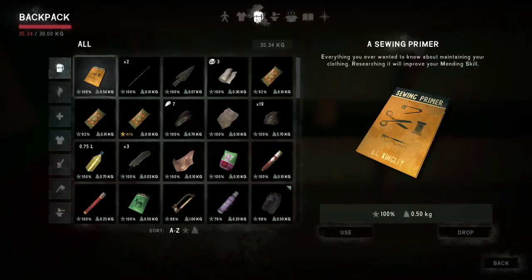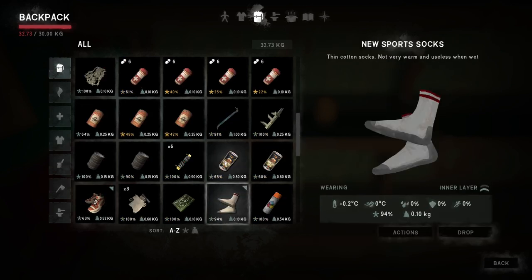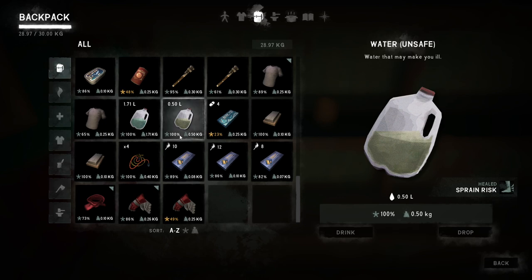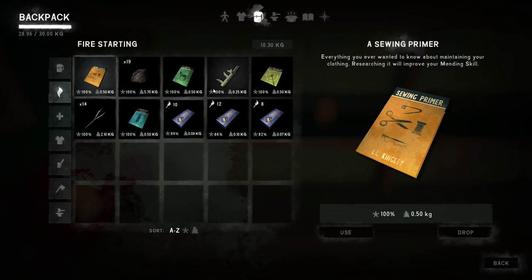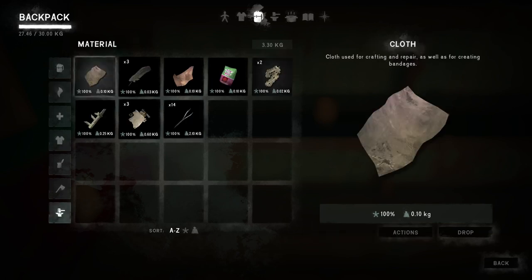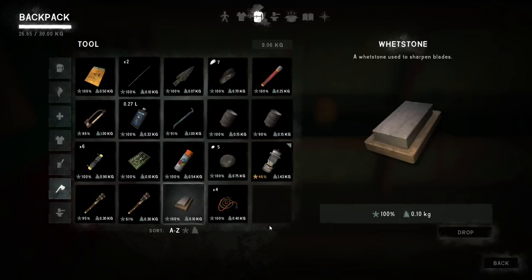I'm just going to drop a few things while we're here because we are going to take our time in this region, so I don't want to be carrying around weight unnecessarily. We've got quite a few things here - like a book. I'm going to drop these and focus on the sewing one for now. Drop that, drop that, drop that. Keep those whet stones - we'll keep one. I'm very happy that we got a hacksaw.